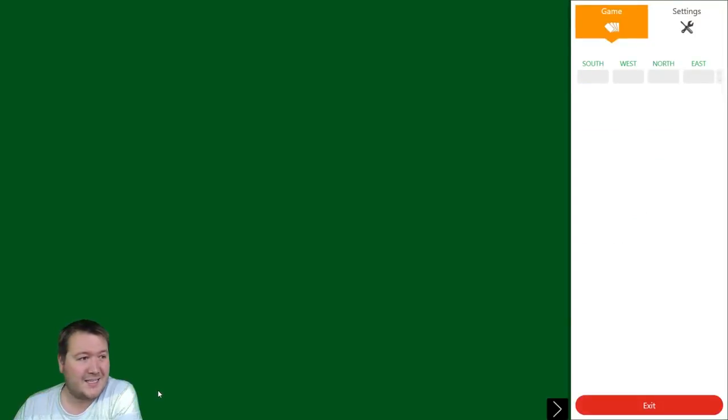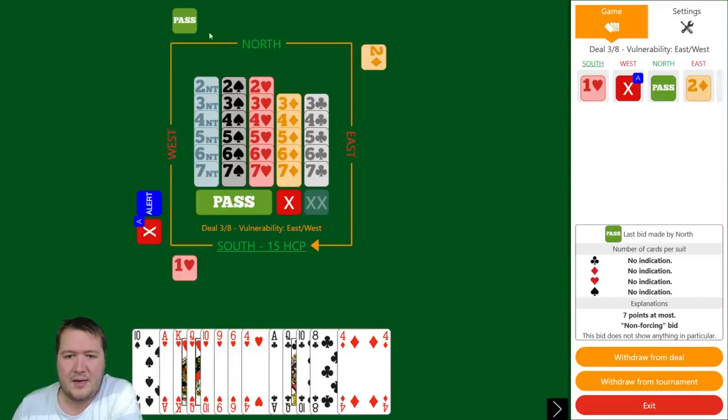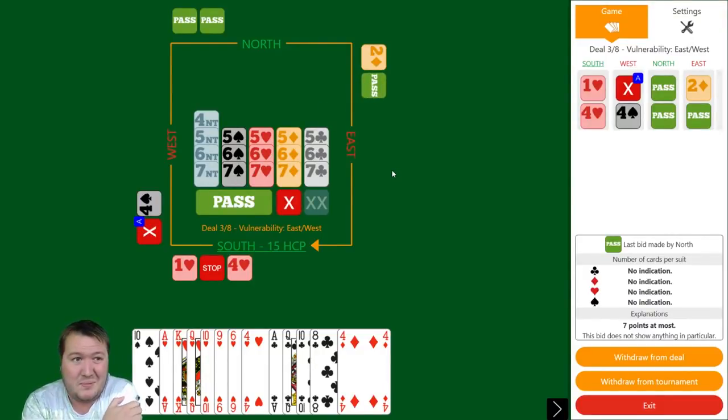Moving on to board number three, running at 70% — so far so good. We pick up this beautiful hand. This is really not worth a game force; I dislike opening game forces on this sort of hand because the opponents might just bid four spades and all kinds of things. There's no chance this gets passed out in one heart. One heart, double, pass, two diamonds — I'll just rebid four hearts now. They're probably going to make four spades, so I should be bidding five hearts potentially. I've got a spade, a diamond, and three clubs to lose, so I think I'm only going for 500.